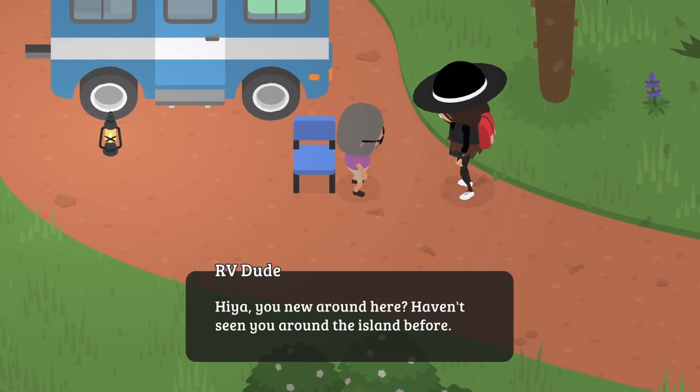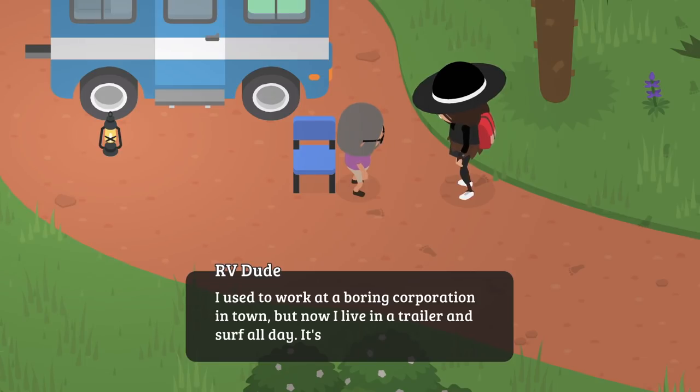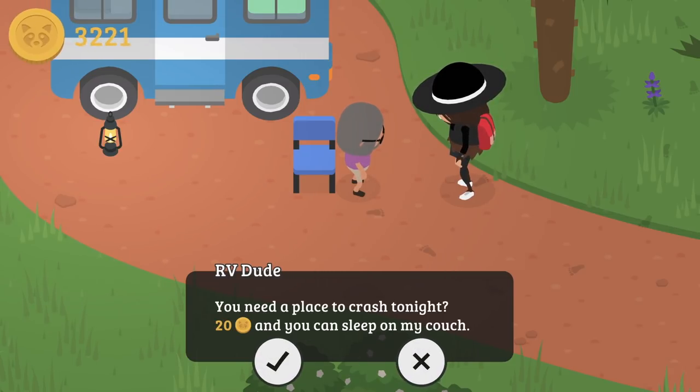The person in the RV says 'Hiya, you're new around here — haven't seen you on the islands before. I used to work at a boring corporation in town but now I live in a trailer and surf all day. It's pretty rad. You need a place to crash tonight? 20 coins and you can sleep on my couch.' No way, seriously? I think I'm definitely going to do that — why go back home when we can sleep here and then keep exploring the islands.